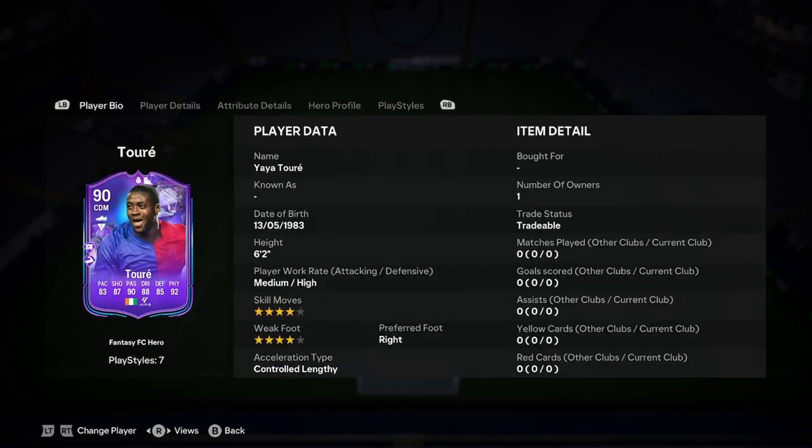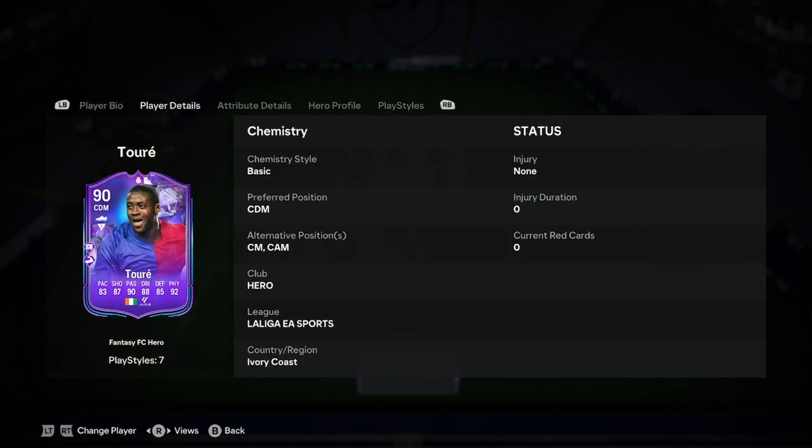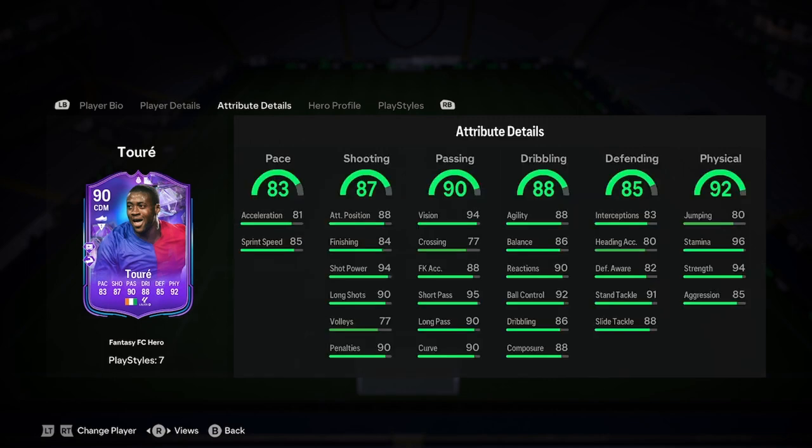So let's actually jump into the player analysis. We've got 6'2", medium, high, 4-star, 4-star, right-footed, and he is controlled lengthy — that's a good start. Looking fairly similar to Declan Rice, except he's one inch taller. He can play CAM, which I wouldn't put past him because he's got 87 shooting, but obviously CDM is where he primarily is. 6'2" for a CAM is a little bit of a stretch. If you need him centre-mid, he could do a job there, just not CAM.